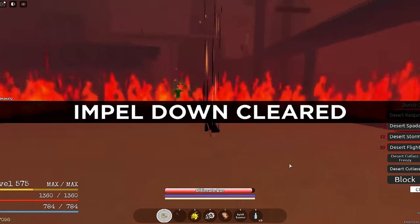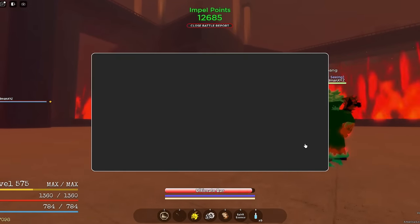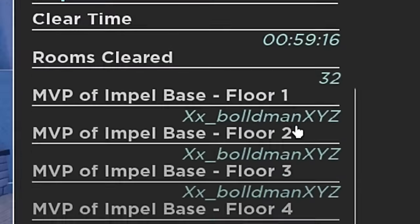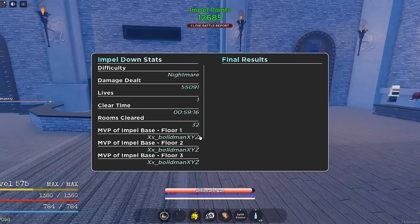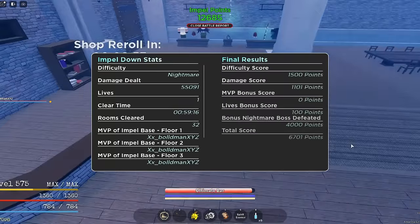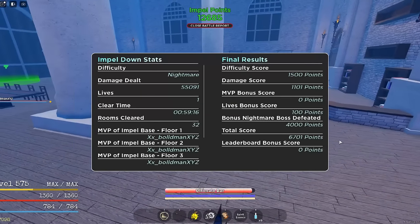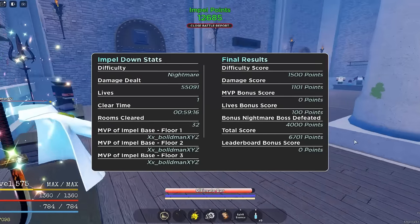After defeating the Warden, the results are shown: one player got 9,401 points with all MVPs, and the other got 6,000 points with no MVPs. Even without MVPs, 6k for a duo run is pretty solid.